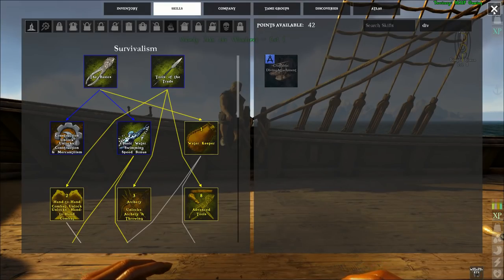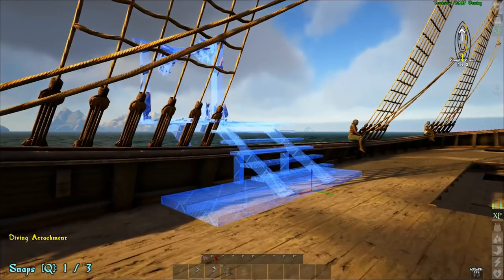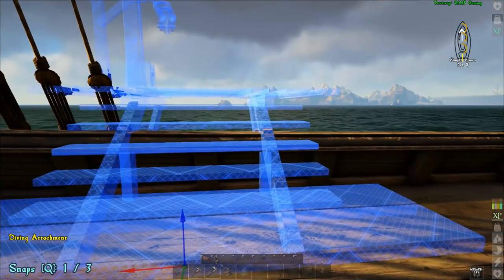You can place a diving attachment anywhere that you could place a dinghy dock, meaning there are two locations on a schooner, four on a brigantine, and six on a galleon.